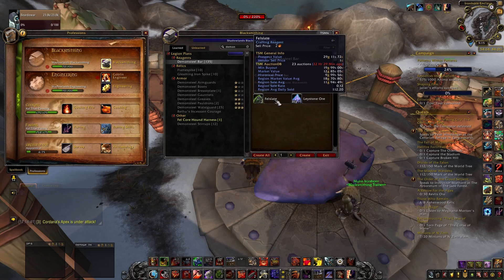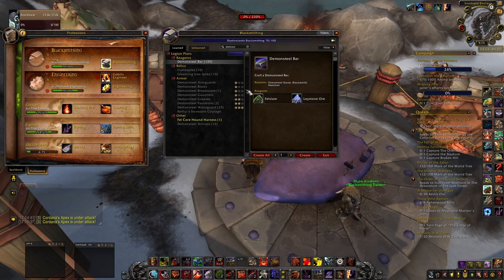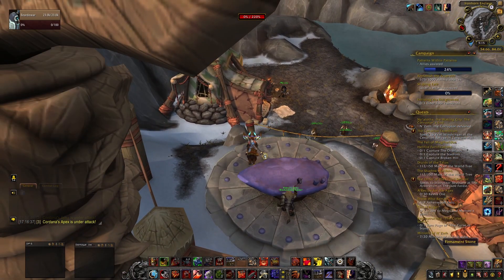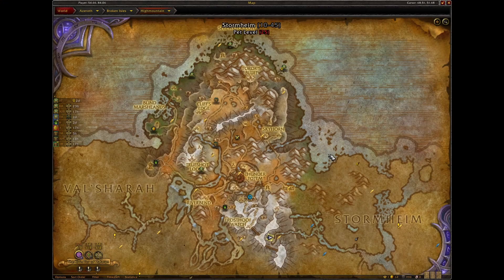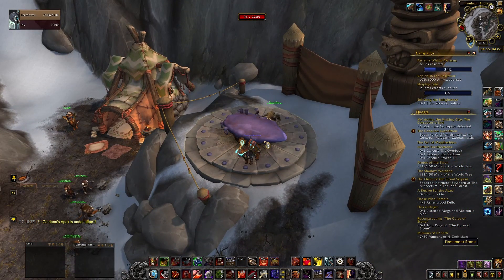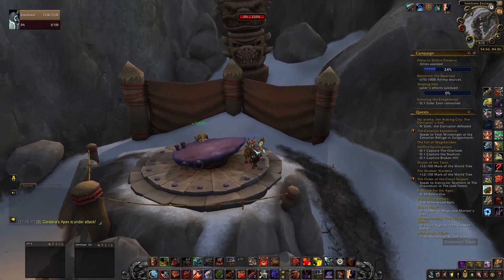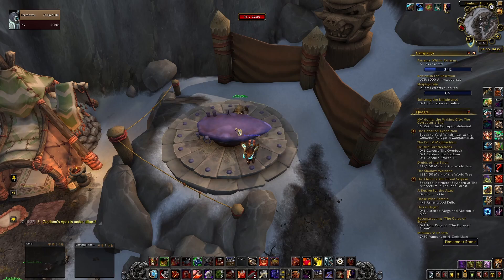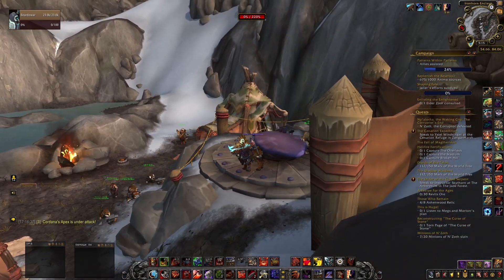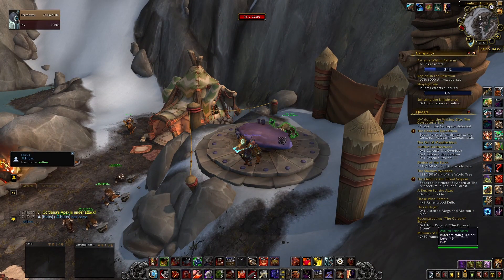To craft the Demon Steel Bars you do have to do something a little special. If you're leveling up your Blacksmithing it'll be part of the Legion quest line anyway, but you're going to have to come to the Iron Horn Enclave in Highmountain — that's the only place you can craft these Demon Steel items. Any kind of Demon Steel items have to be crafted at the Firmament Stone right there. Legion did this thing where certain items for different professions have to be crafted in specific places.